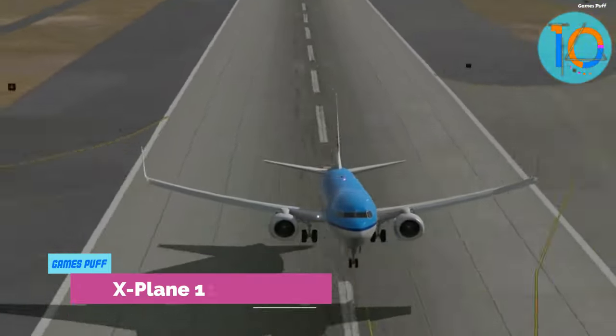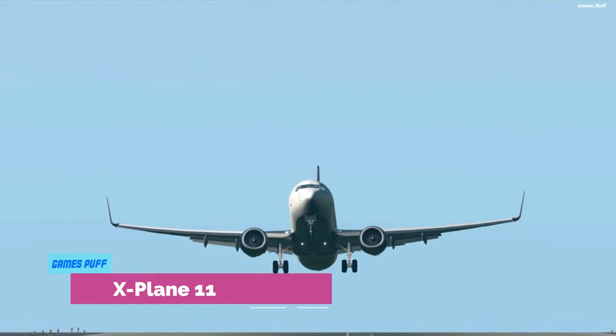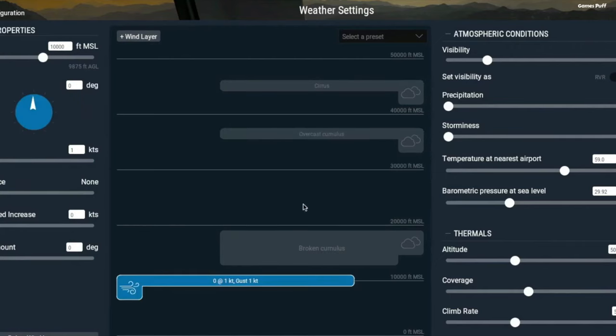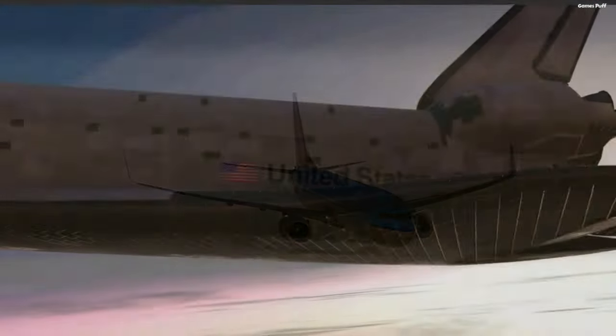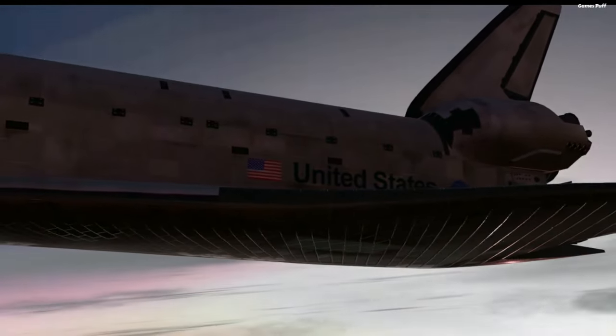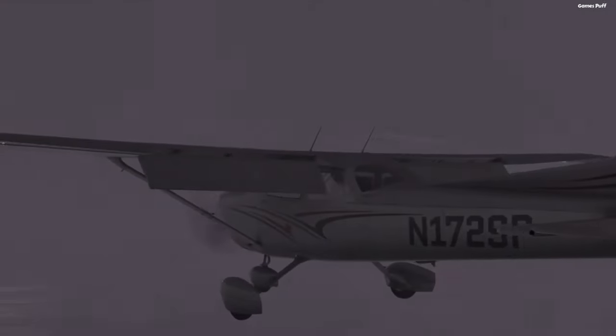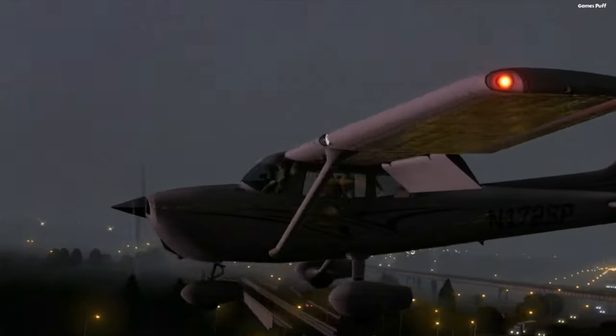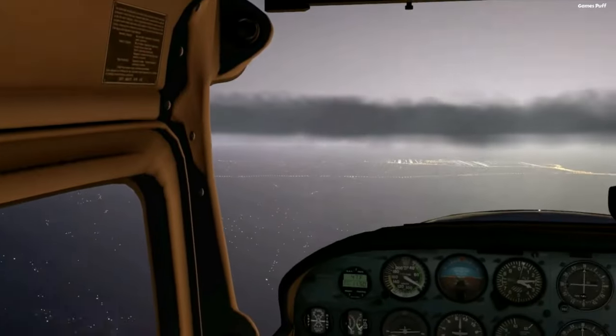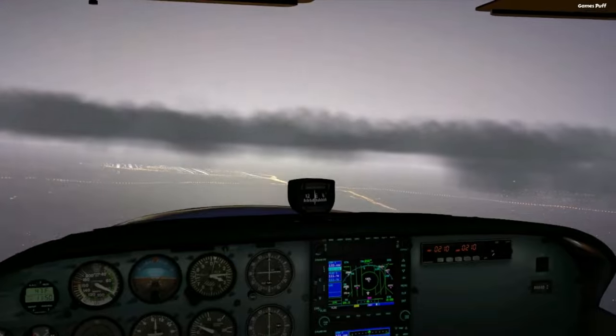Number 10, we have X-Plane 11. The visuals are stunning, with gorgeous flaming sunsets, painstakingly recreated locations, and changing weather patterns. Move about in all kinds of planes, from conventional planes to huge jets to helicopters. All of the cockpits are fully modeled and interactive, much as in VTOL, so you never have to take your eyes off the action to keep yourself aloft.